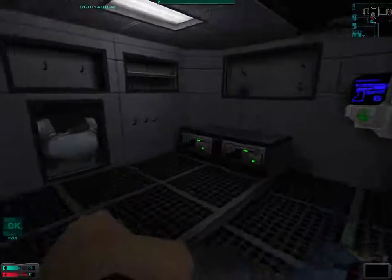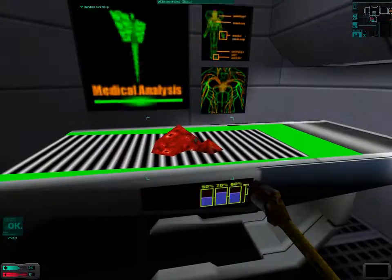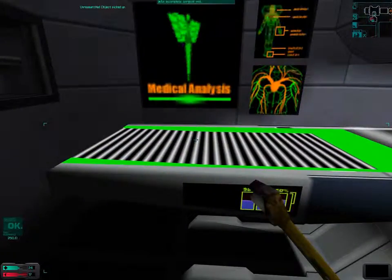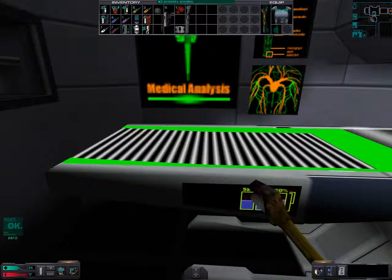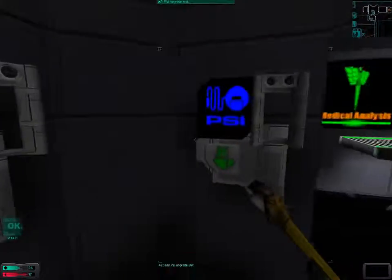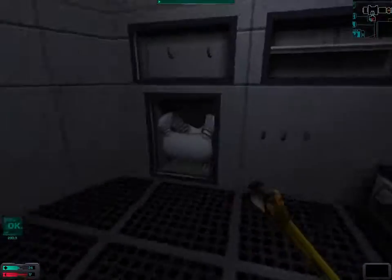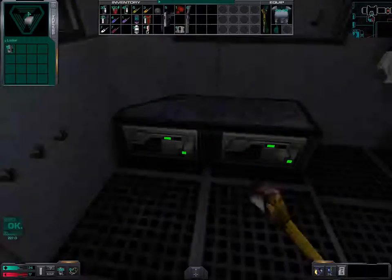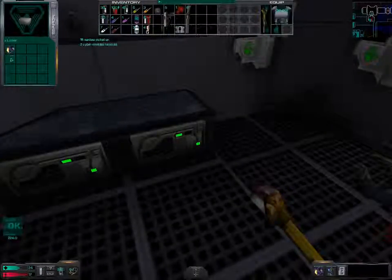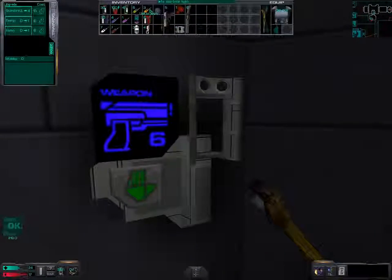And there's a security station here too, and some items that we picked up. Let us actually activate this surgical unit. So now we should upgrade standard weapons. We don't have enough to get to level 3, but we can now use the shotgun.